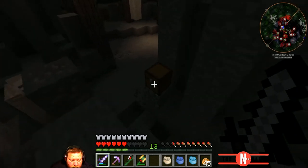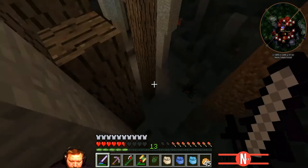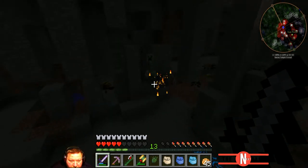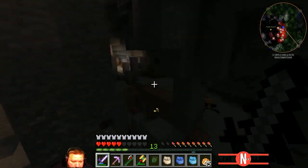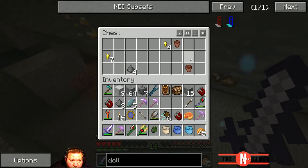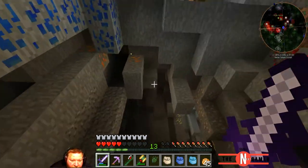Let's swoop on down and get the last couple of things. Got a beehive in here, another creeper spawner, a spider spawner - no. Okay what's in this chest - ooh we got more goodies. Let's get the heck out of here.